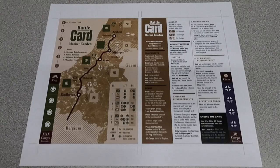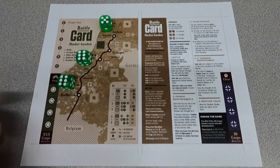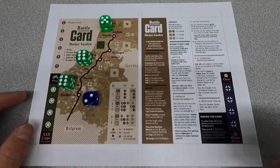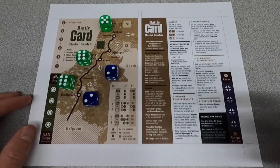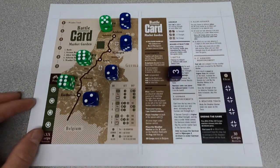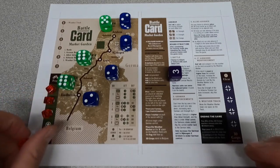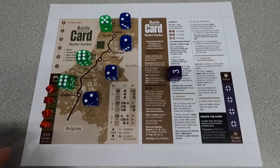For setup: dice units are placed on the indicated spaces with matching strength as the dice value. The allied units are placed on the left of the main road and the German units on the right. There are four areas, one per control marker — place one marker on each space with the German symbol facing up. I'm not using the provided markers, so I'm placing cubes over on the allied symbol side, and I'll move them onto the map when I control the space.